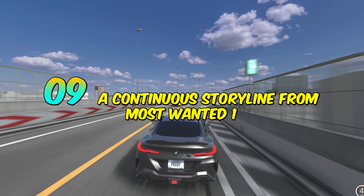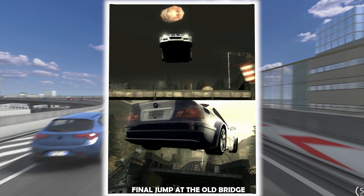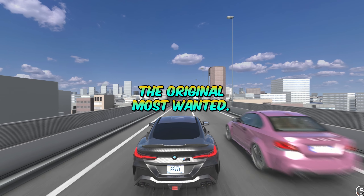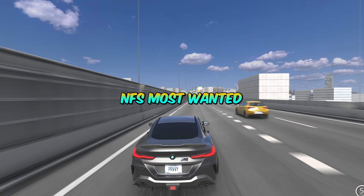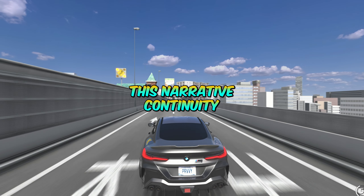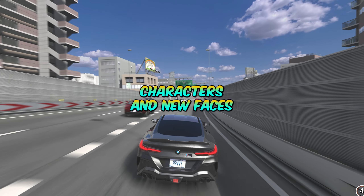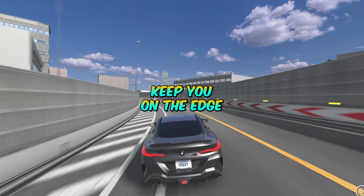In an exciting narrative twist, the storyline continues directly from where Most Wanted 1 left off. After the dramatic bridge escape in the original Most Wanted, the action picks up right in Most Wanted 2. Fans of the first game will remember the dramatic conclusion where the protagonist makes a daring escape across the bridge — Most Wanted 2 picks up right where that cliffhanger left off, immersing players back into the high-stakes world of illegal street racing. The storyline is rich with intrigue, featuring returning characters and new faces, with new twists that keep you on the edge of your seat.